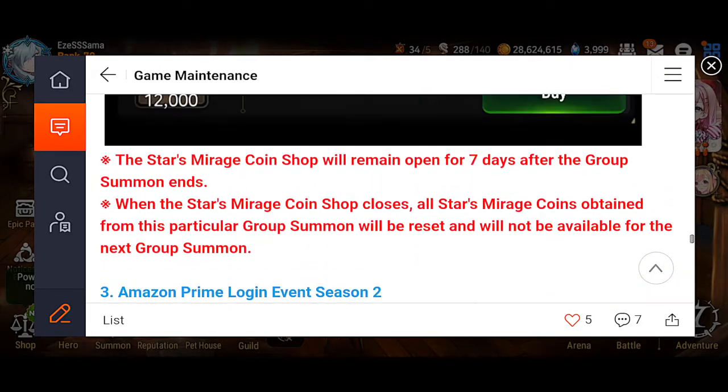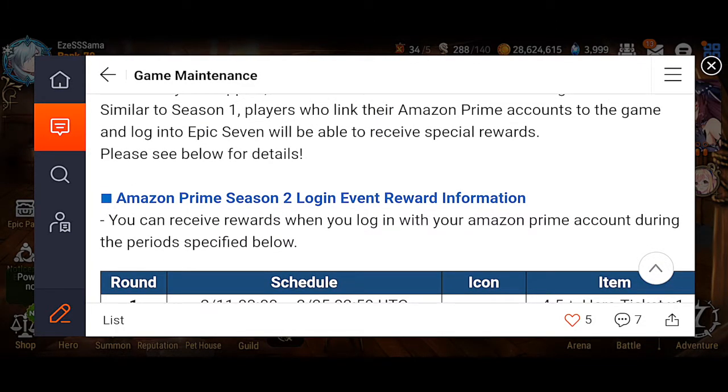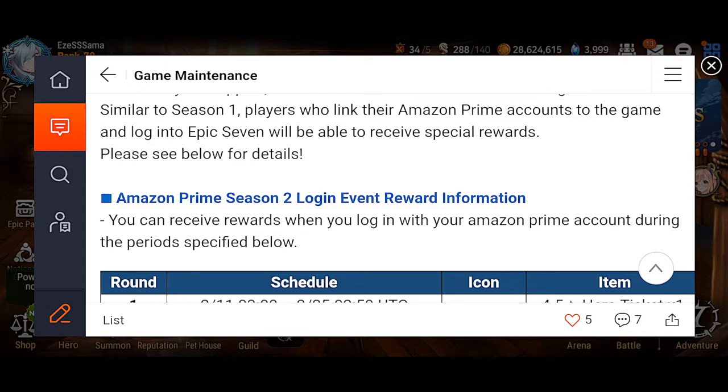I will be going over the rest of the updates when they come out. This next update is going to be pretty huge — I keep saying this practically every update because they keep bringing a lot of stuff into one update. There's a new event which is the Valentine's Day stuff, which is only interesting for people who are not single. Then we have the group banner, which is the first time this has ever happened. Amazon Prime login rewards, the Powder Shop refresh — it's just a lot to unpack this week.